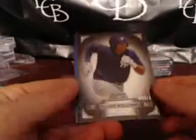You got a Zunino, you got refractors, you got a gold Montero — pretty good. You got Mason Williams for the Yanks, Brian Johnson for the Sox, Jonathan Singleton for the Astros, and Keon Barnum for the White Sox.